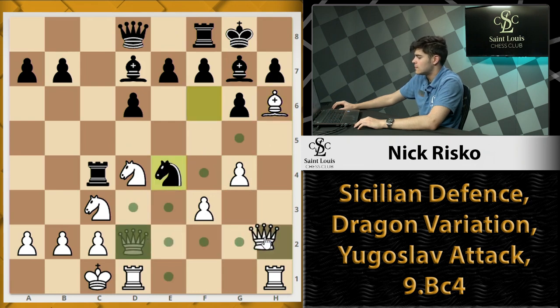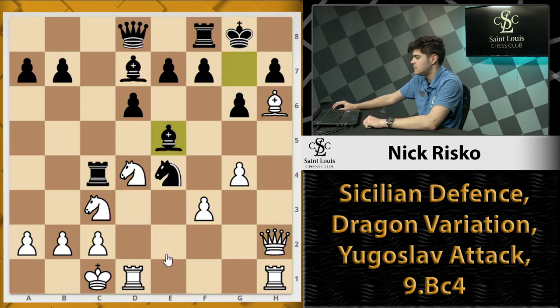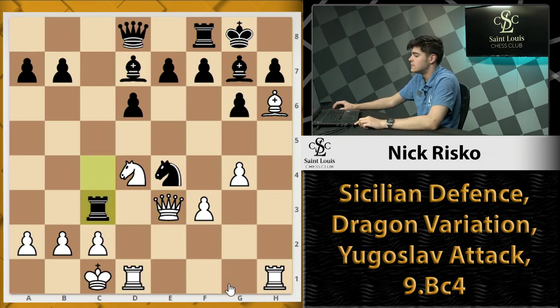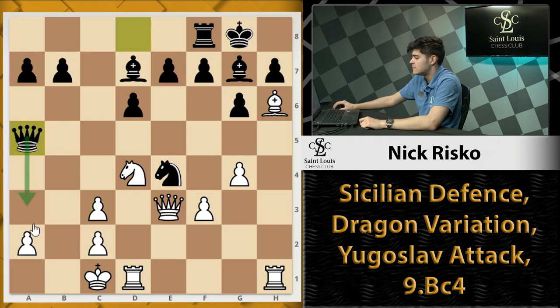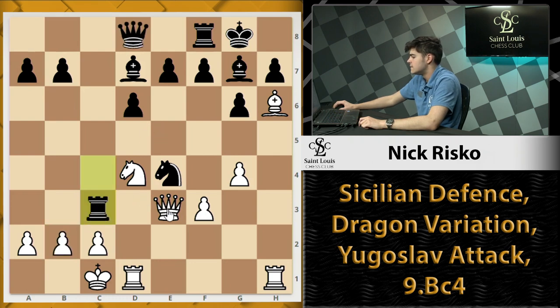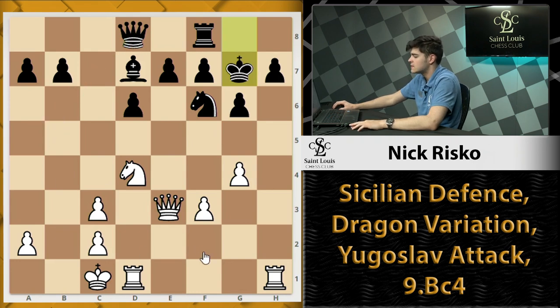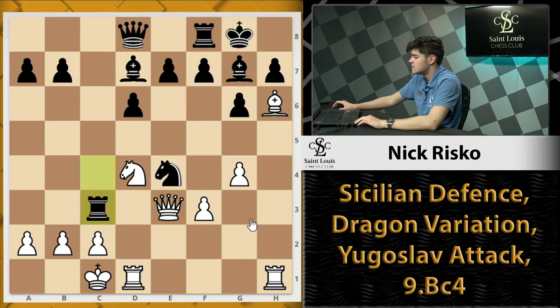Now if they move the queen — a common move is Qh2 — but this lets black win after Be5, as our queen is being attacked. So the best move is Qe3. The common sacrifice for black is Rxc3 — this is a positional sacrifice. After bxc3, a very common move is Qa5, trying to break in on white's queenside. Our knight is under attack so we have to move it back to f6. Now we see white has an attack on the kingside coming towards the king, while black tries to attack on white's queenside. This is where the middlegame begins as we exit out of the opening.